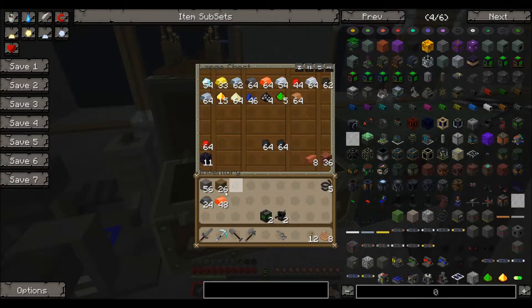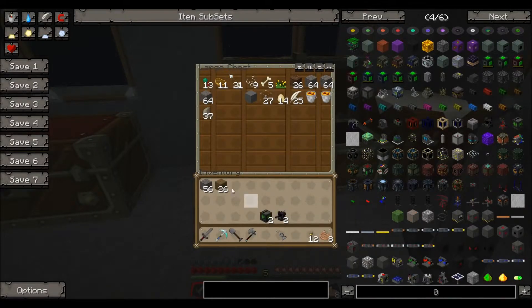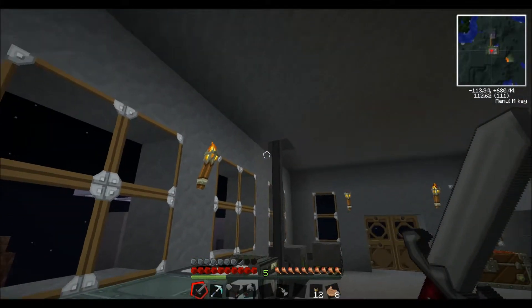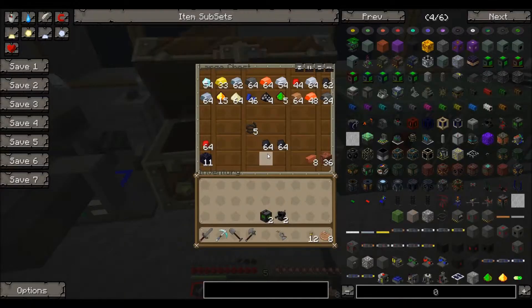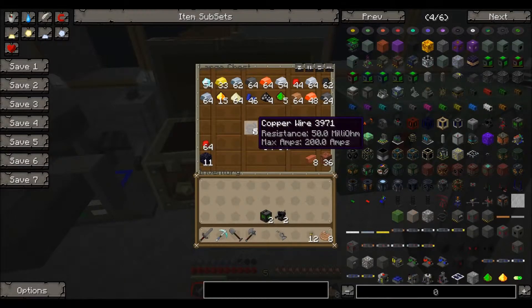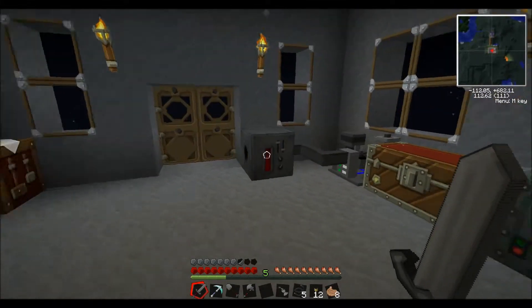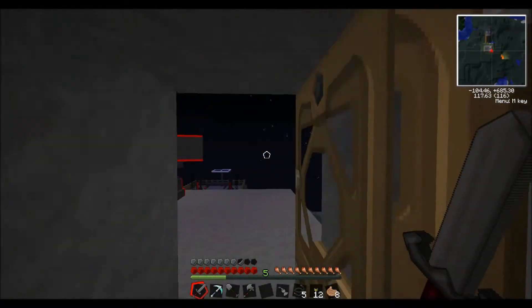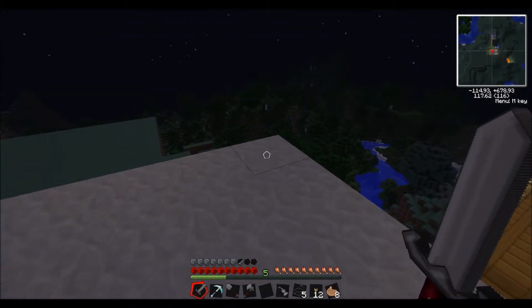Let's chuck the rest of this stuff back in the chest so it doesn't get destroyed if I go upstairs and get attacked by creepers. I'm going to put them on each corner so I'll have to connect them up with cables. I've only got five so I'll need to make some more - but one thing I haven't got is leather, so I'll have to plug it into the battery box here for now and go and get some leather or some wool.